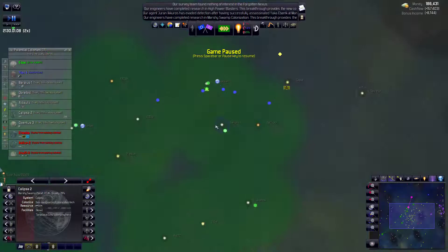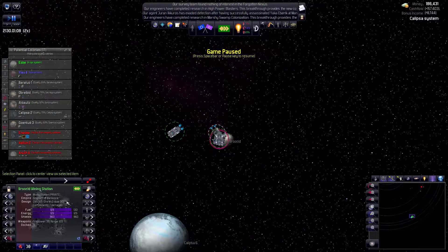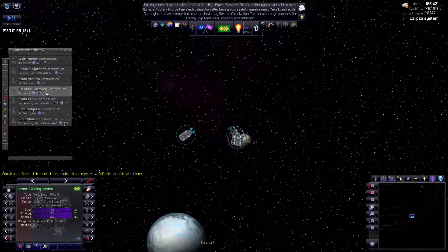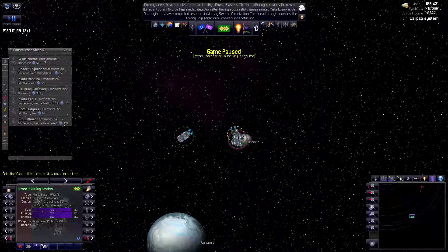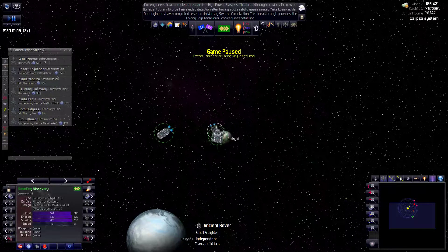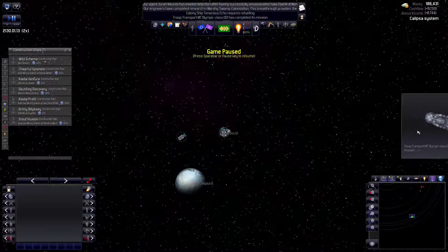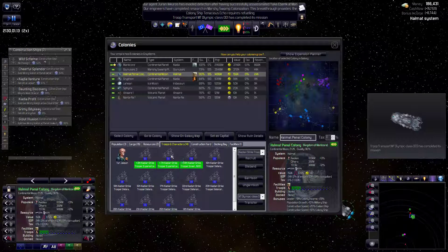Let's take a look at the nearby system - this is Calypso 2. We already have a mining station here, which is damaged. I didn't know that. This is going to be control zero. I've just replaced all the troop transport hotkeys, but it's going to be a high priority to get this guy repaired. This is Daunting Discovery - you are going to be the one to do it. We'll just move them to this planet. Hopefully that guy gets out of the way eventually. You guys have completed your missions, which means Helmut is now occupied - very good.